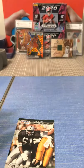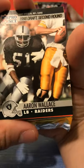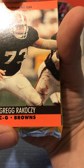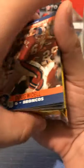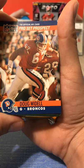We have another card - let me flip all these cards real quick. Aaron Wallace, linebacker, Raiders, second round pick, 1990. Greg Rakowski, guard and center, Browns. We got another Pro Set prospect - Doug Wendell, guard, Broncos. We have a little shiny card - Charles Wilson, Stadium Club Topps. It's a cool looking card.